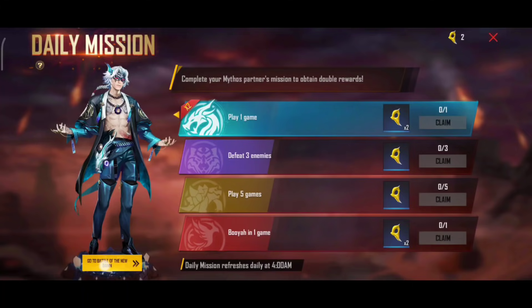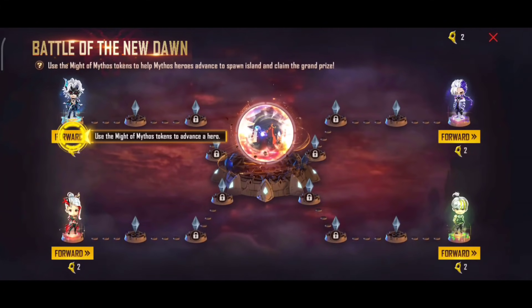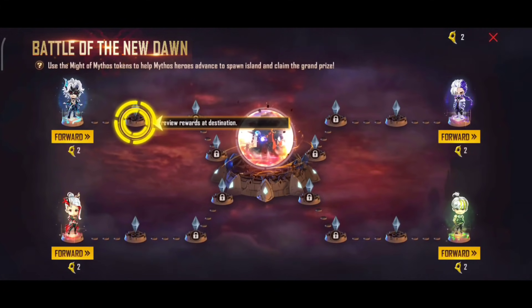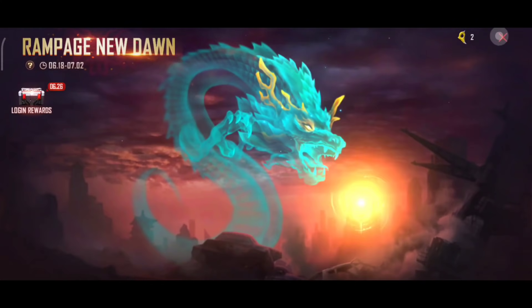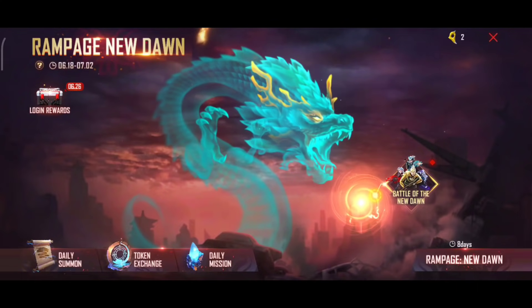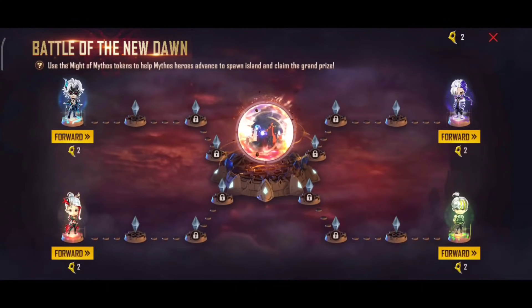So we can use the game and players. We have a token and all the characters. So we have the Battle of the Dawn — we can open it, and we have a character.